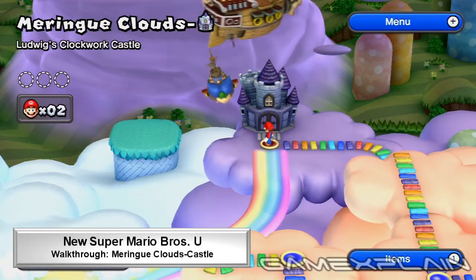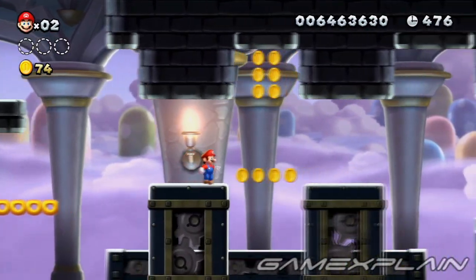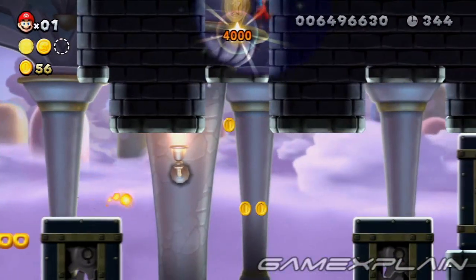Moraine Cloud's Ludwig Clockwork Castle has 3 Star Coins to find. When you reach the tunnel just past the First Fire Brother, wall-jump up the coin-filled shaft to find the first Star Coin.